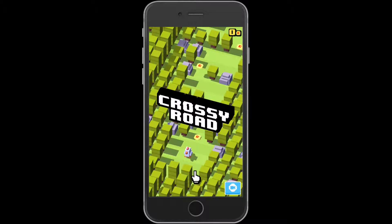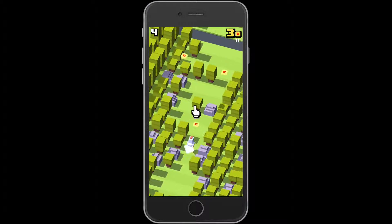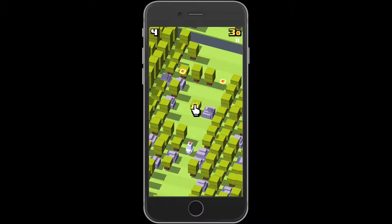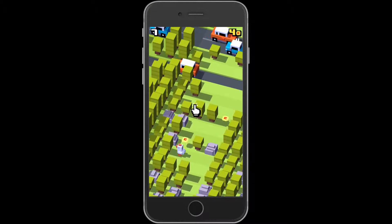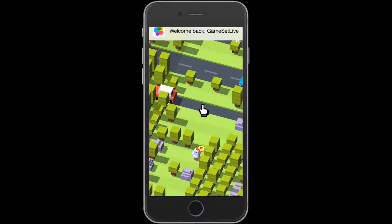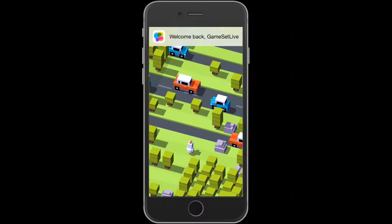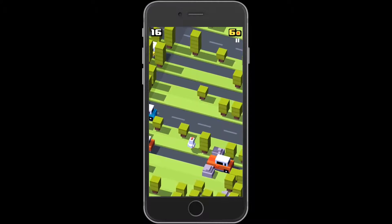So it's called Crossy Road, and basically it's this little chicken — obviously you can change your character to what you look like. You can swipe across the screen, swipe up, swipe left. I guess the whole point of this game is: why did the chicken cross the road? Well, we're about to find out.